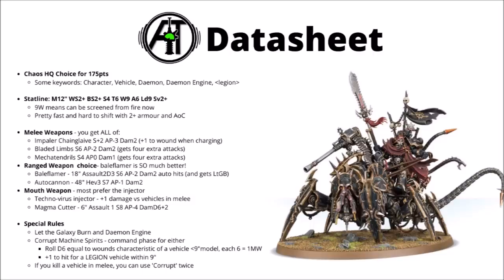It also gets a 5-plus invul save and regenerating wounds thanks to being a Demon Engine. Wargear-wise, the Lord Discordant is pretty loaded with different weapons. Its primary attack is with an Impaler Chain Glaive, Strength plus 2, AP 3 and Damage 2, and it gets plus 1 to wound on the charge — a profile that's going to be pretty good with dealing with standard-sized Space Marines. So 6 attacks with that profile is a pretty good start. On top of that, it also gets Bladed Limbs for 4 extra attacks with Strength 6, AP 2, Damage 2, and also some Mechatendrils for another 4 attacks at Strength 4 and Damage 1.